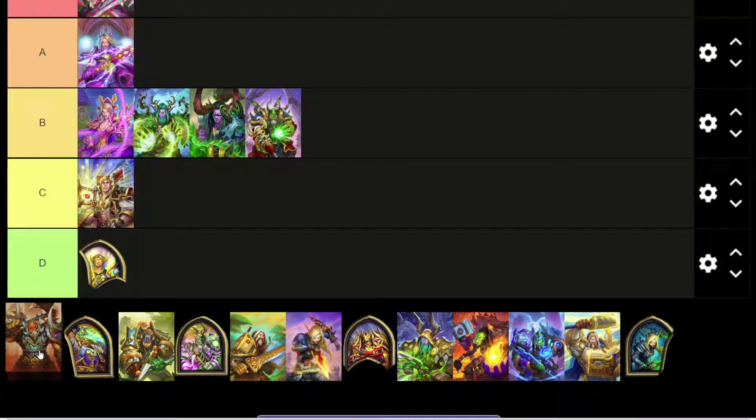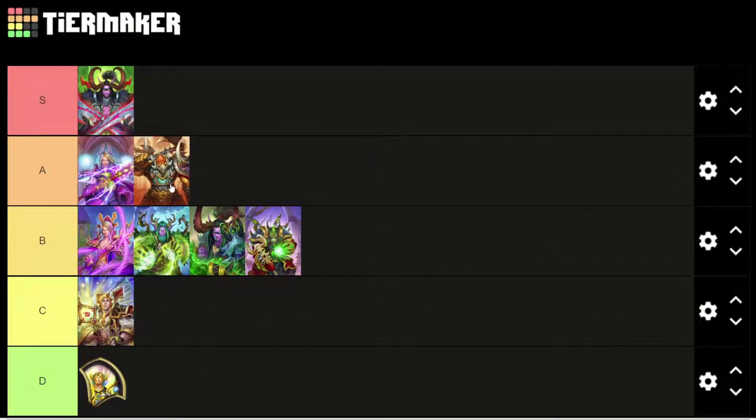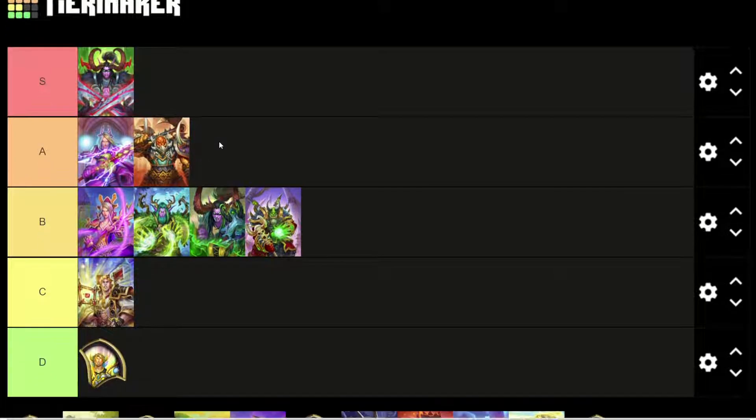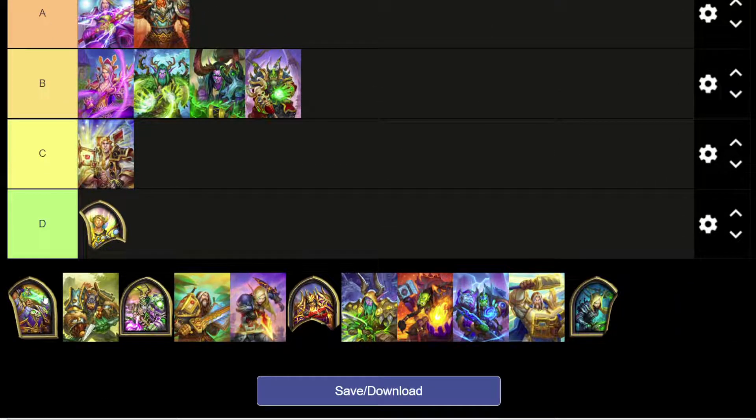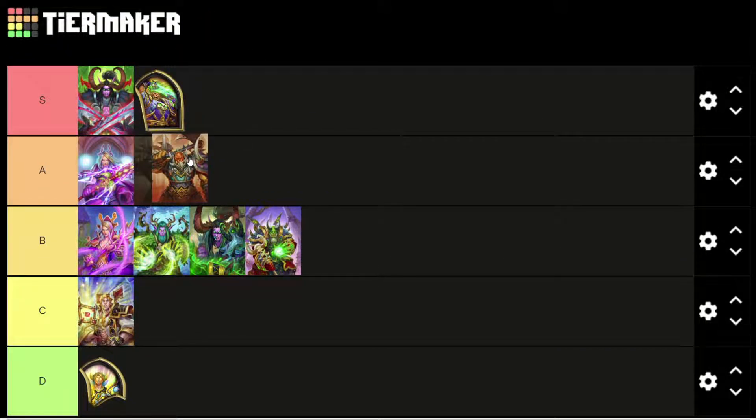We have Garrosh of Might. I actually know the name of this one because he's wearing the Might Warrior set. A tier — I think it looks pretty cool; I actually have that one. I think the Garrosh of Wrath looks even better, though. I was a little annoyed when I bought Might because then they offered me Wrath and I was like, well, I would rather have that. But I do want to get some different skins for some other classes.